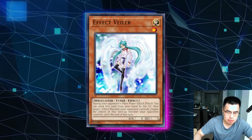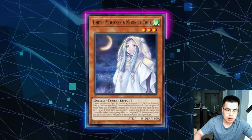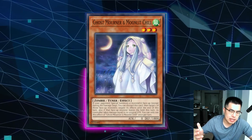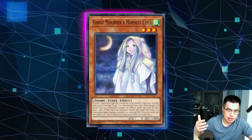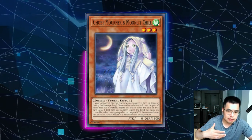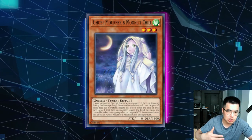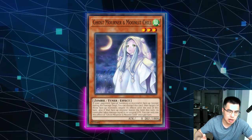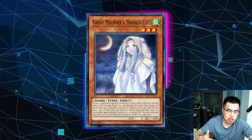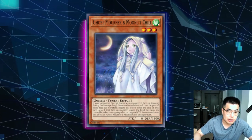Effect Veiler, Infinite Impermanence, and Ghost Mourner — you want to reserve these for cards that actually bridge into their other engines, because again, that's how they get multiple negates. You typically want to two-for-one as much as possible against this deck and get the most value you can, because their advantage is snowballing. If you're doing one-for-ones, you're just going neg one and losing because they're still going to get a free interrupt on top of that. So typically you want to hit them at the choke points before they're getting into two or more interruptions.